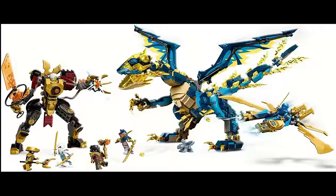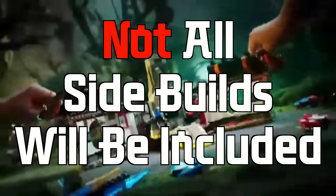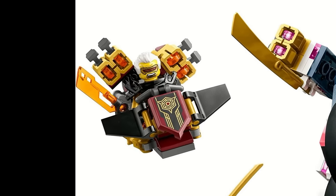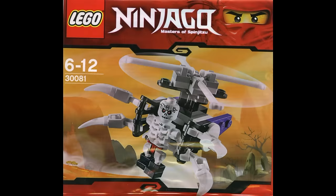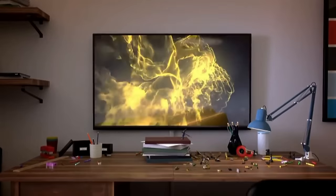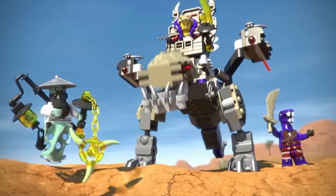Before we begin there are a couple of rules. First off, price is not going to matter because there are a lot of side builds I'm going to be including from larger sets, so it wouldn't be fair to include price. Secondly, not all side builds will be counted — if the side build is significant enough it will be included, but if it's just some small insignificant forgettable thing I'm going to exclude it. I'm also going to be excluding temples from this list, but things like fortresses or outposts will be fair game.